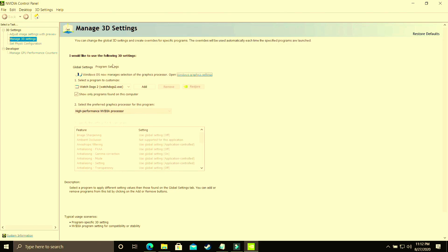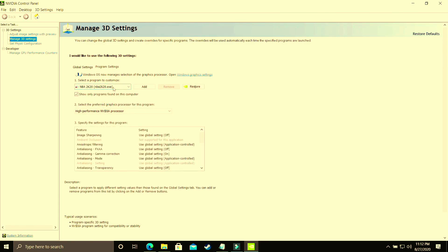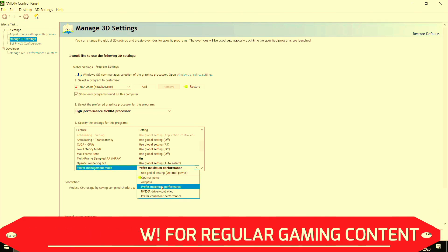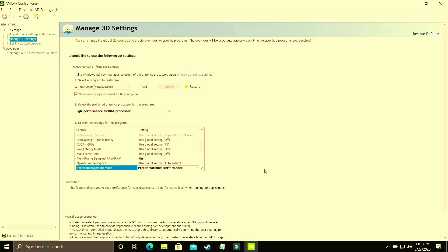In this video we'll only concentrate on program settings. Select your game's exe file — whether it be Hitman 3 or whichever game you're playing — and make sure it is running on high performance Nvidia processor. Scroll down and go to power management mode. By default it is on optimal power; you have to change it to prefer maximum performance. Apply these settings. We've now done the same thing as when we changed the graphics settings in Windows 10, but this time manually through the graphics card settings.